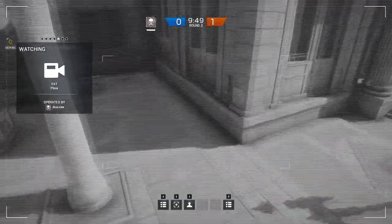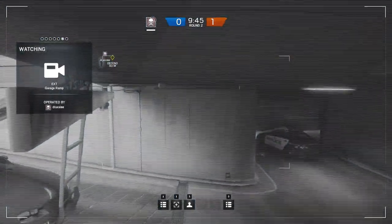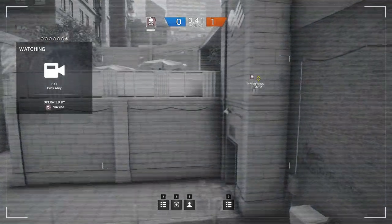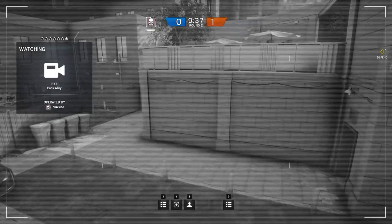Fifth is the plaza camera which looks towards the left hand side of the main entrance and a little bit of the main entrance. Sixth is the entrance towards the garage, or the garage driveway camera. Seventh and last, a camera monitoring breaches from the terrace as well as the alleyway levels.